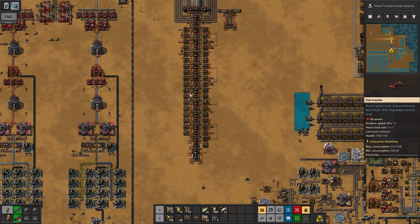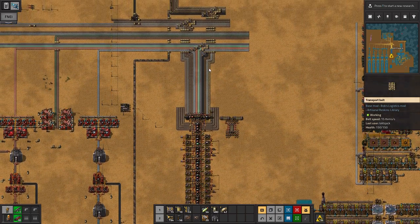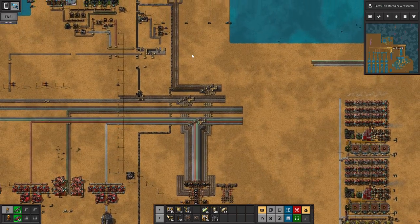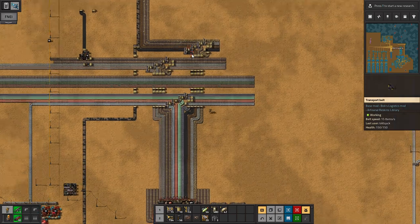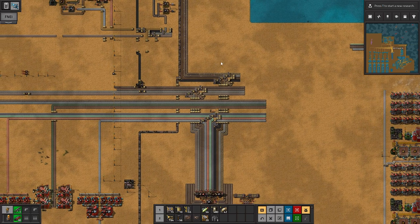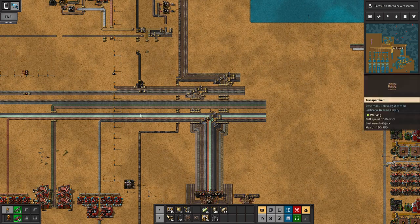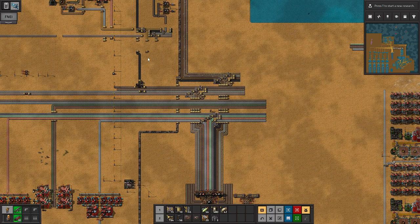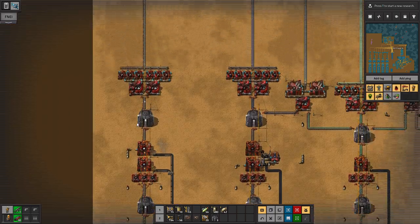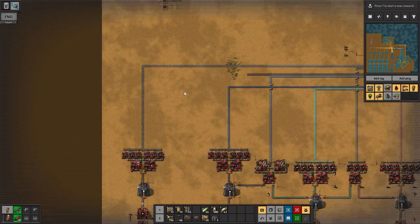Now we need to get green circuits onto this belt somehow — that'll be the next thing. I guess this outside belt's going to be green circuits. Not quite sure what we're going to do exactly, how we're going to get that, because it's going to be pretty compact here. Maybe we have to immediately snake these up to make green circuits, snaking through here. I think we have to tear all this down and move these chests down here, and get ready to do more types of metals to the left, like doing aluminum and stuff.